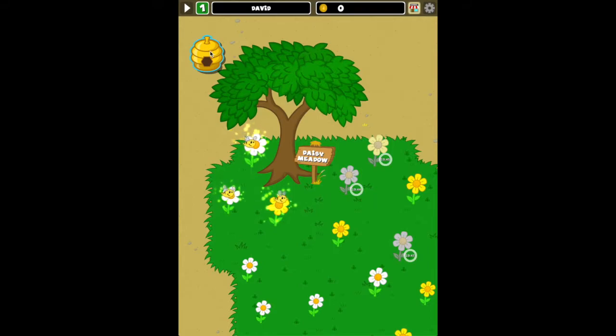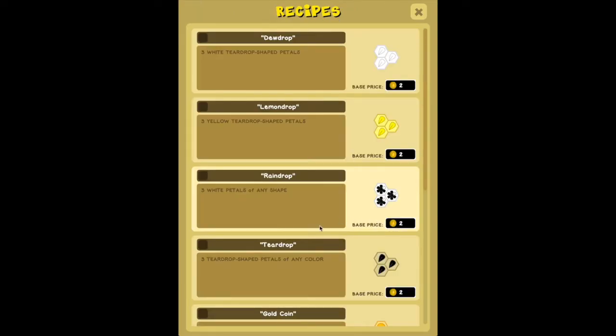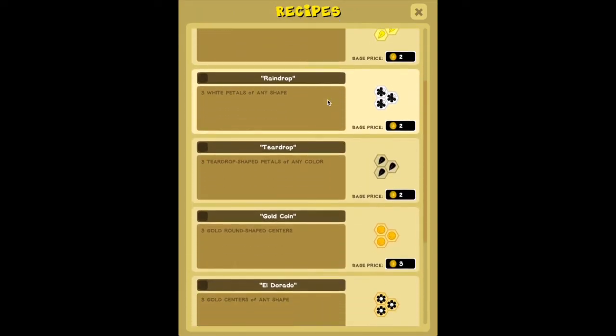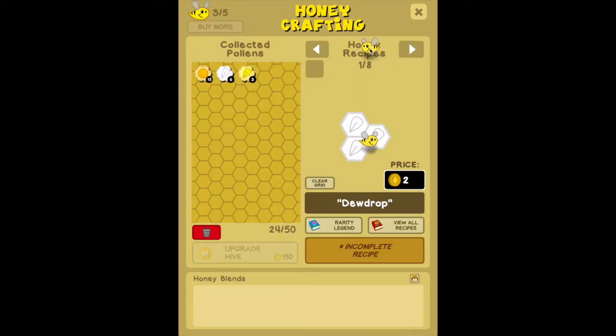Let's click on the honeycomb here, where they're taking the pollen. Inside the honeycomb, these are the pollens they've collected — over here on the left. There are center pollens and petal pollens. Over here on the right are honey recipes that are required to complete the level. Here's a list of all the recipes — we've got eight recipes on this level.